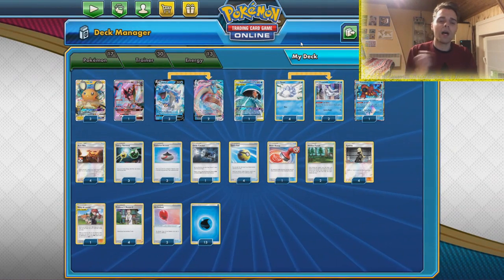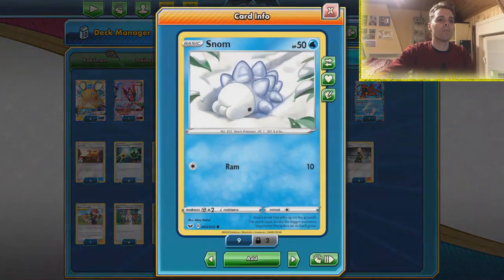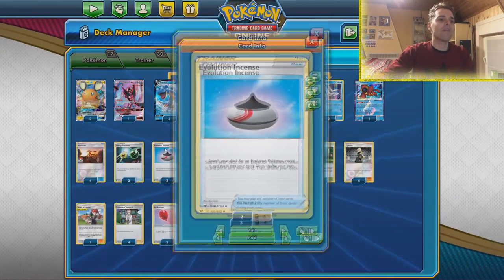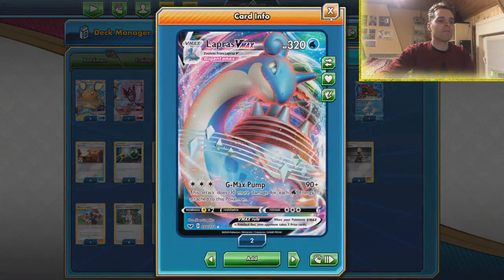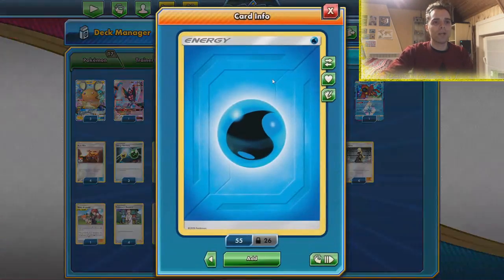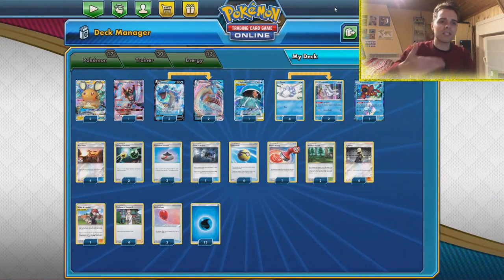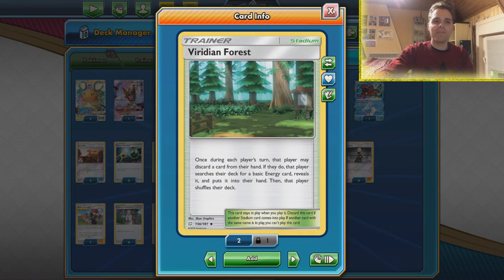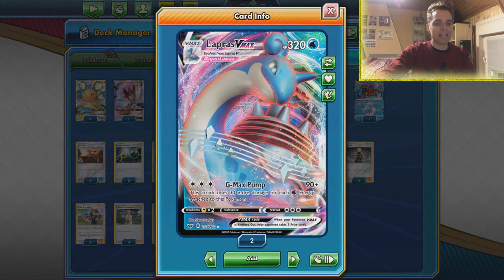That's also the reason we're not relying on Palkia GX — we want to make it as consistent as possible with 4 Snom. We also have 2 Lapras VMAX, and we can get everything out with Evolution Incense — getting that Frosmoth and that Lapras VMAX is going to be fantastic. We have a heavy amount of energies too: 13 Water Energies combined with 3 Energy Retrievals. Lots of Water Energies to float to the board. In combination with Viridian Forest, that's fantastic for getting the second-turn one-hit KO with GMAX Pump.